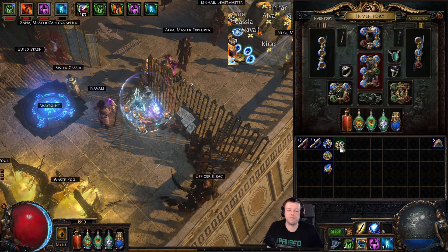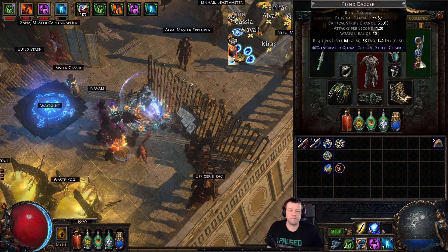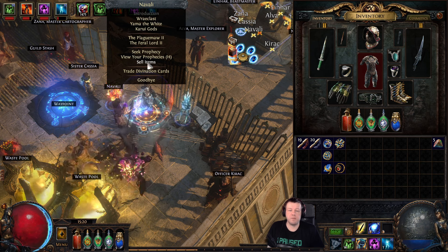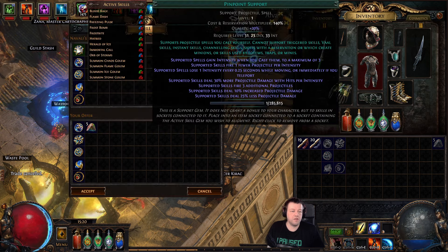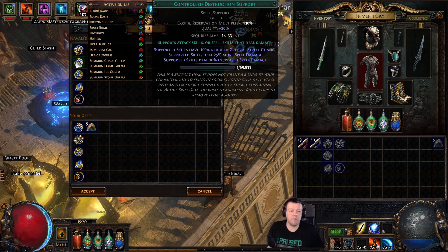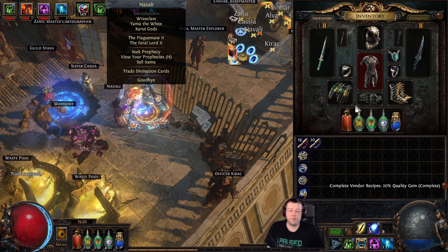Once at level 20, I take them out. It's not level 20 yet, but that is quality 20 already. Speak to a vendor — in this case, Navali in my hideout — and go to sell item. Then sell each of those gems with a Gem Cutter's Prism. You'll see they've all gone from level 20 to level 1, but they've now all got 20 quality. So we're going to accept those, and then put them back in our weapons.